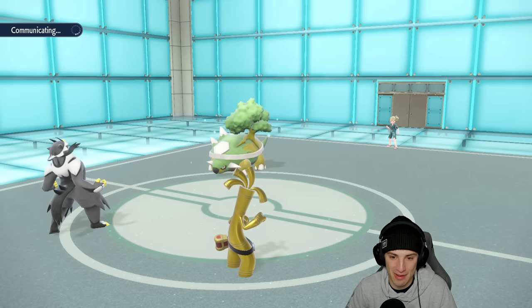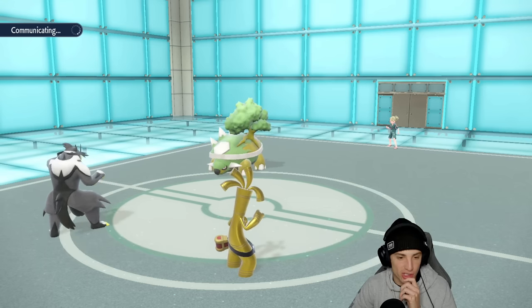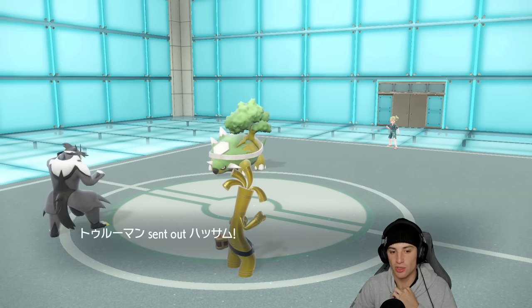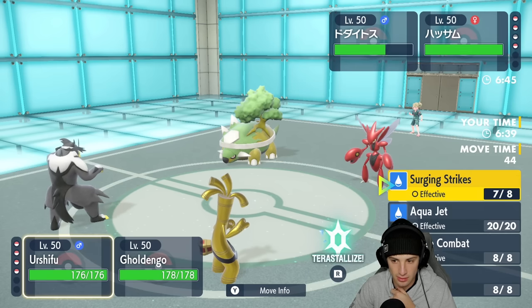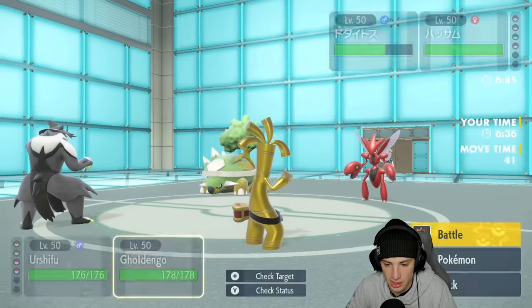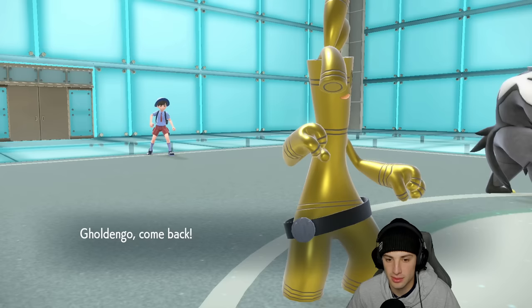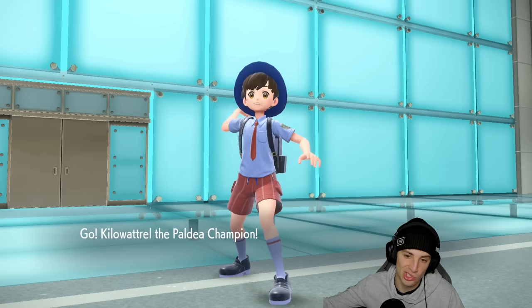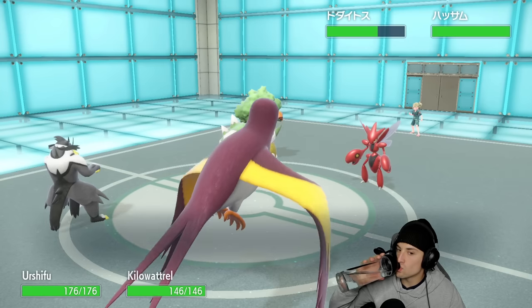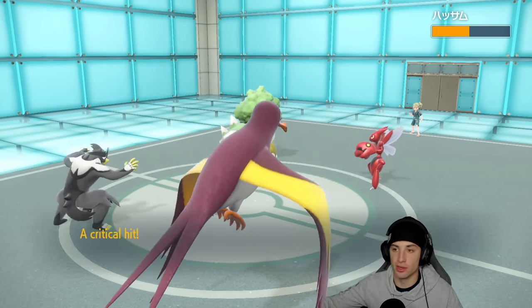Milotic probably has Leftovers. Do I try to Tera Urshifu here? I might hard swap and predict the Earthquake - it is looking scary. Scizor ends up coming in. I'm going to go Surging Strikes into Scizor and hard swap into Kilowattrel to reset my Choice Specs on Gholdengo. The ground move looks a bit scary - Scizor could Protect and go for Earthquake, but Surging Strikes still hits through Protect. I swap to Kilowattrel. Surging Strikes hits hard without the Water Tera; Water Tera would've been a KO.